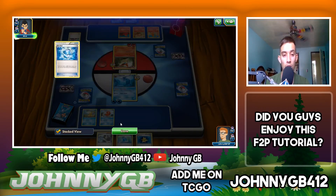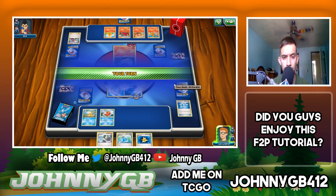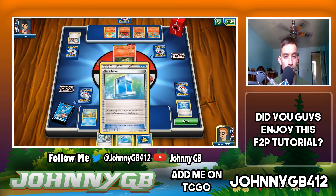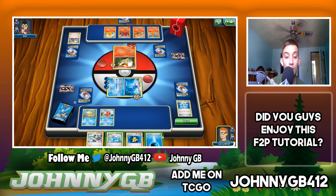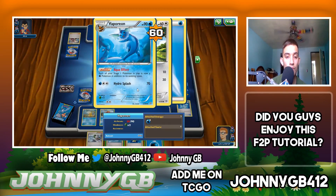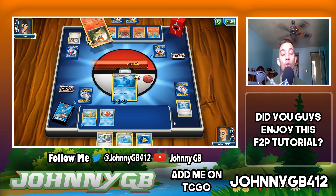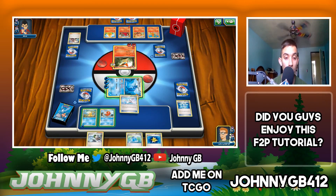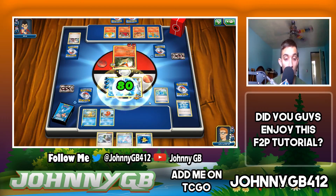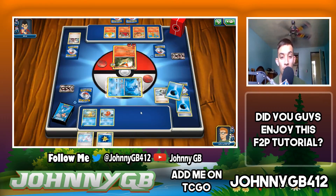I top decked a Max Potion — Max Potion removes all energy attached and heals your Pokemon completely. So I just have to hope he gets tails on the paralysis coin flip. Unfortunately I have to use my Max Potion and discard my energy, but that lets me use Fisherman, which puts three basic energy cards into my hand. That is actually a good start.